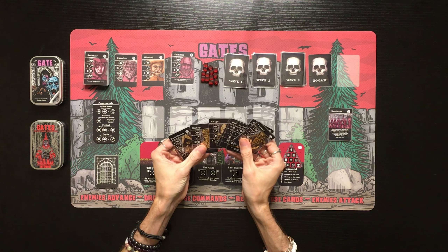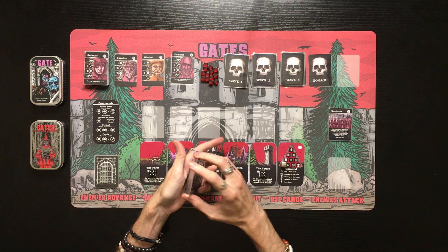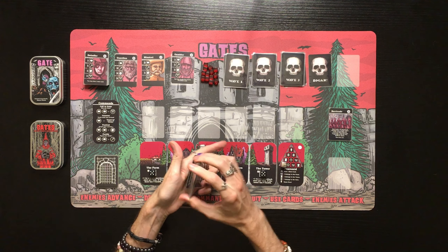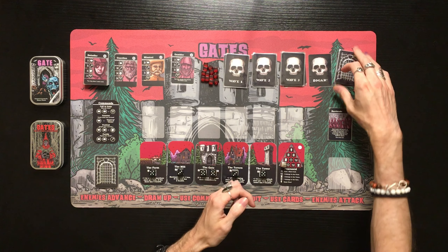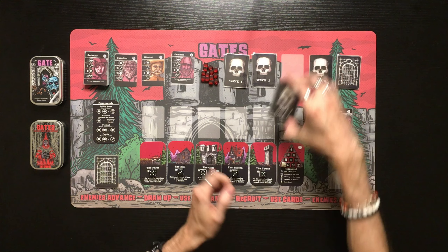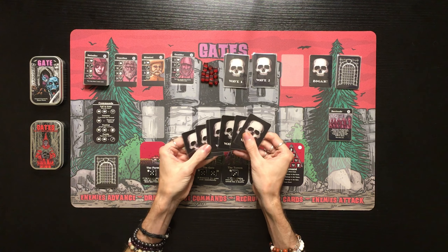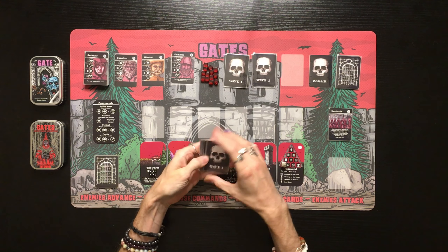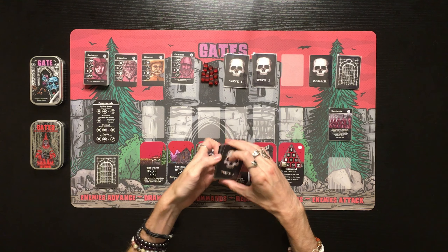Now we're going to take the eight hero cards — we have a brand new one, the Executioner — shuffle them up and remove three, keeping five as you always do. Then we do the same thing with all the waves of enemies. There are seven enemies now in each wave because a new one was added to each of the three waves, so we set three aside and keep four.